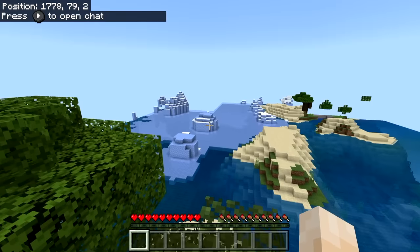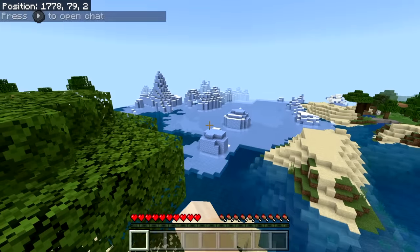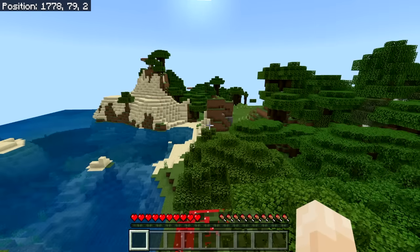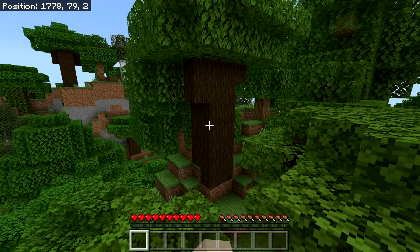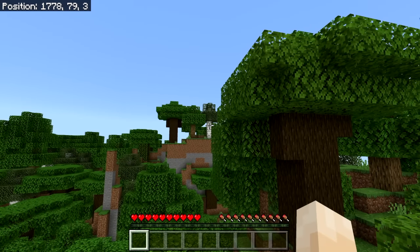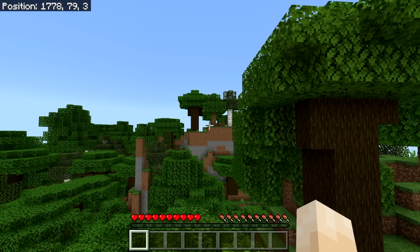So where we are, there's some ice over there, there's a lot of water around, some sand, and then birch trees, oak trees, and dark oak trees. That white one right there is birch, and that brownish tan one in the middle is oak.